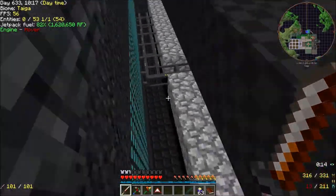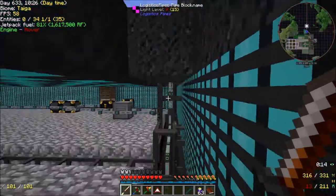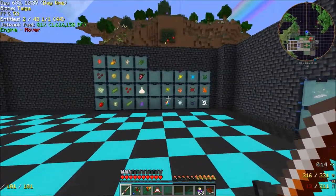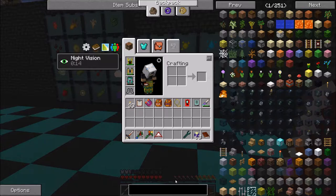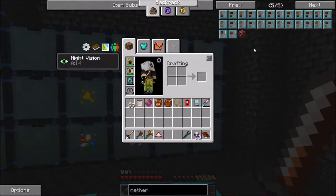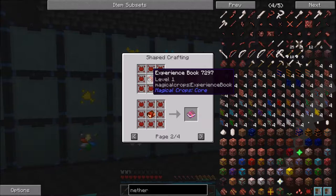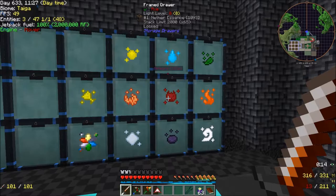The alloy smelter feeds into a white ender chest that inputs into the system. We are going to finish working on this in the very near future — we've just got so many projects going. Over here there's another drawer system with a drawer controller on the bottom, connected up to our logistics system. The logistics pipes run through and go up, crossing the room through the bridge area. These drawers are for storing essences that we'd want on hand but not auto-crafted. For example, nether essence — I'm already creating soul sand, nether bricks, and netherrack — but it can also be used to create enchanted books.